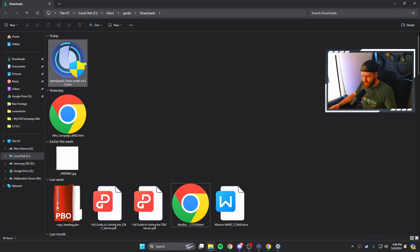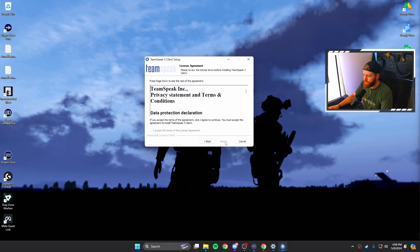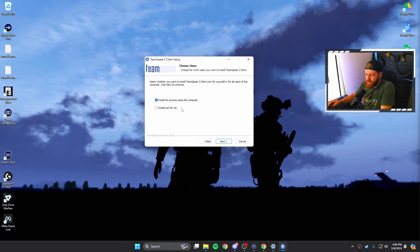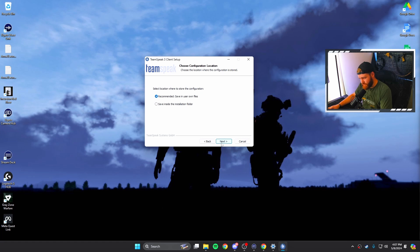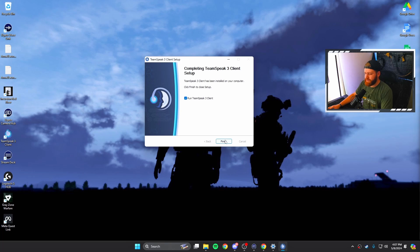Once it downloads, go to wherever your download saved and run that install file. The welcome screen will appear — press Next, scroll through their terms until the checkbox appears, scroll to the bottom, hit Accept, then Next. Choose to install for just you, pick a folder, then Next. For configuration location, choose save in user's own files — the recommended option — and go Next. Do not install Overwolf. Skip it; it's bloatware. Hit Install, then Finish to run TeamSpeak 3.